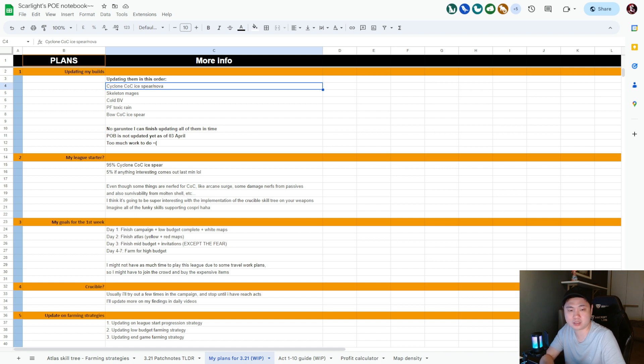I only need to socket three damage skills in my CoC with no utility or support gems — that's crazy. If I'm playing Ice Spear I'd usually add Creeping Frost for chilling areas, plus another Ice Spear for tons of damage, and then a third support gem. It would easily become a fully supported Ice Spear and Creeping Frost. I really don't know what's available but I'm very interested to see how the Crucible skill tree plays out.